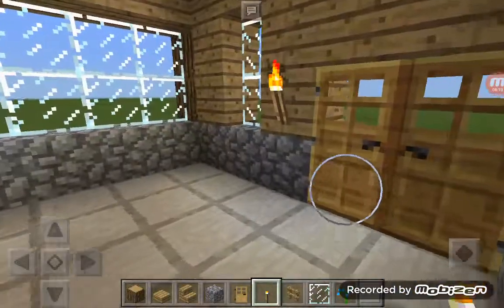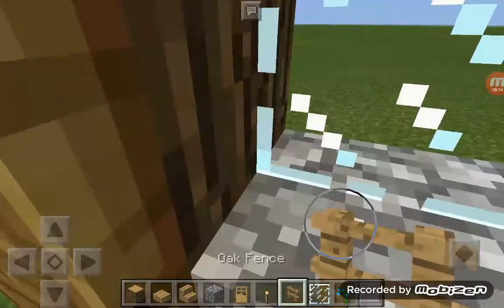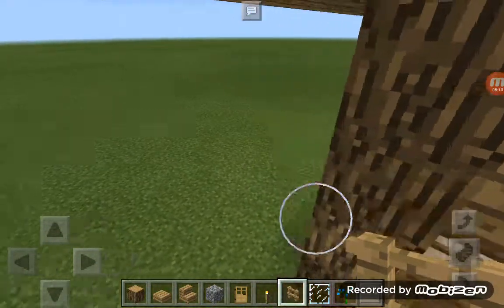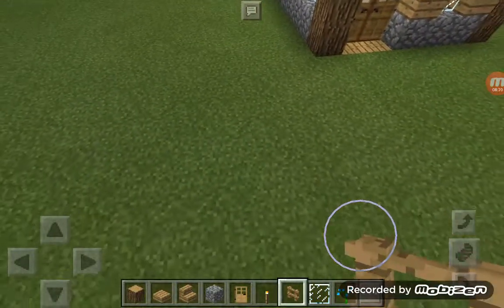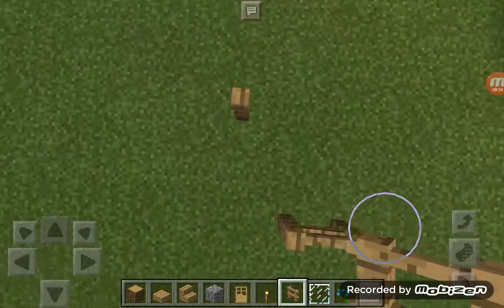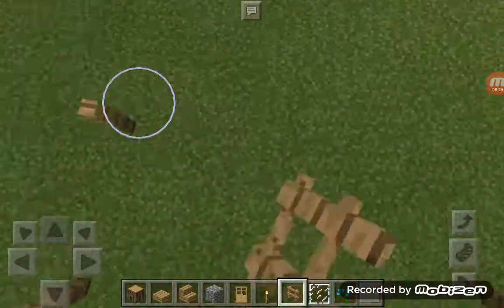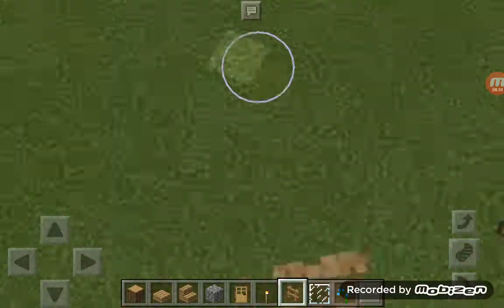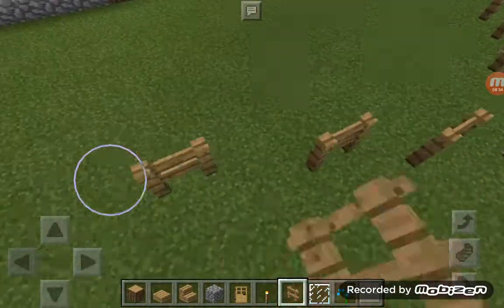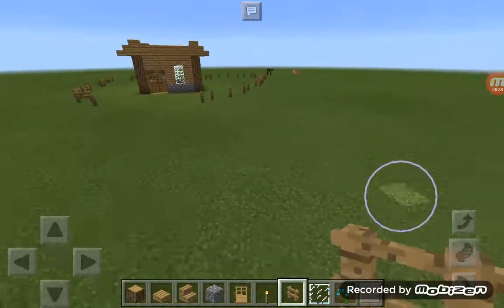That was the exterior — now let me get the materials. Actually, the exterior is not done yet. You're going to want to get your fence and just place it in a random pattern around here — not joined, because it looks better unjoined. You can do a little curve like that, and just like that because it looks pretty nice.